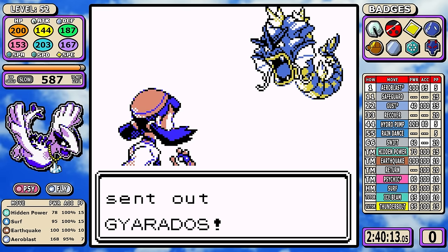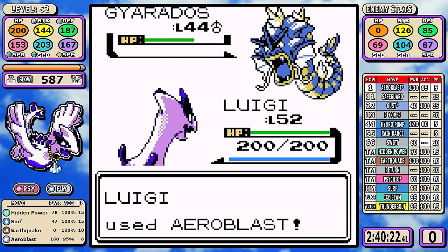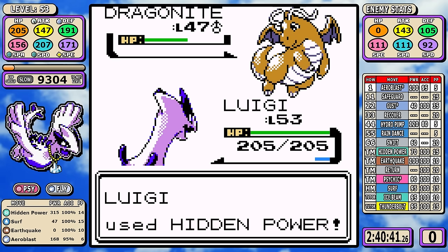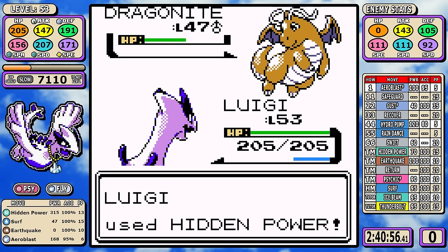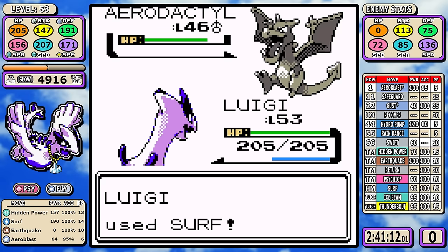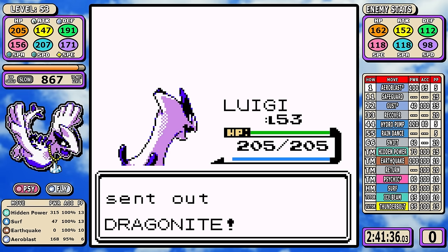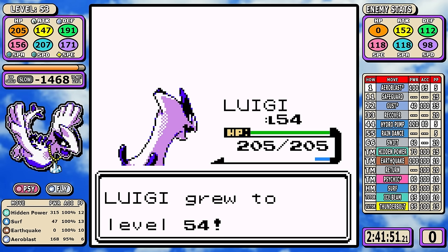Gyarados is up first — I don't have a direct answer for it and generally it takes two Aeroblasts, but I get the crit and take it out. We have Never-Melt Ice on for damage ranges, and Surf for things like Aerodactyl and Charizard. The night-and-day difference from using candies versus not was pretty crazy — what you just saw was one of the most clean Elite Fours you'll ever see. Without candies you could miss a range, get confused, waste time on Koga, or lose to Karen. Very dominating performance — just like that, Lugia has beaten the Elite Four.